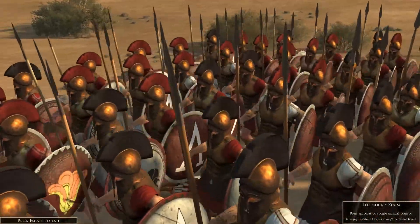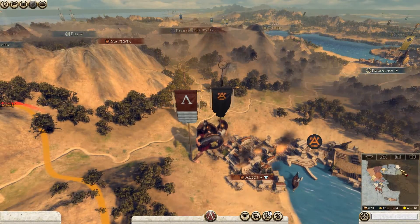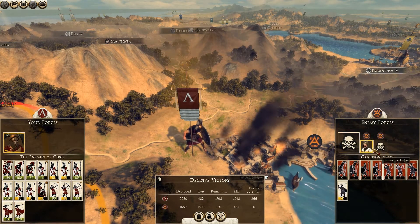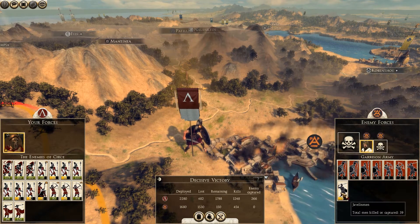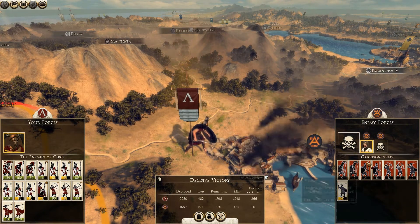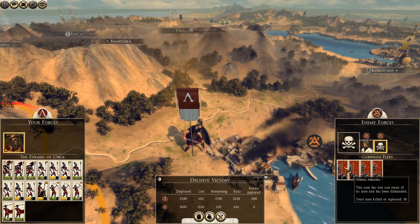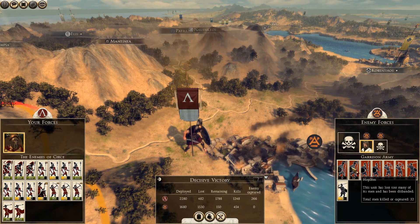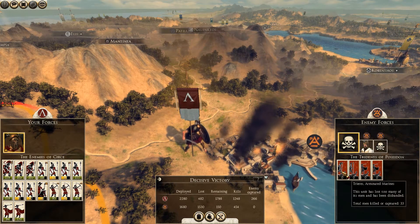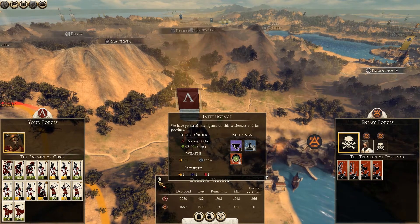Hope you enjoyed. See you on the campaign map. Lost 482. I think I killed almost all of them — look, only one javelin man left. How many kills did those armored marines get? Archer marines... archer marines... only units on boats — no triarii. Armored marines: 33 kills. Let's occupy the settlement.